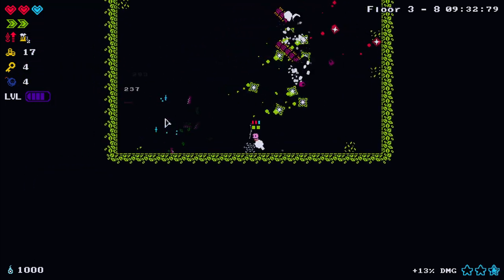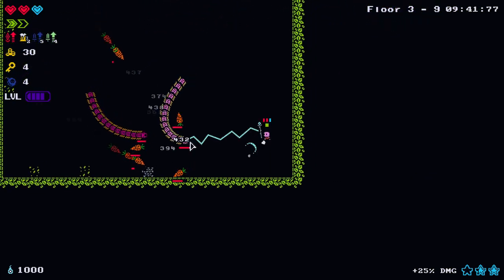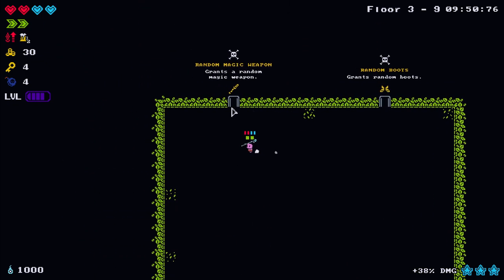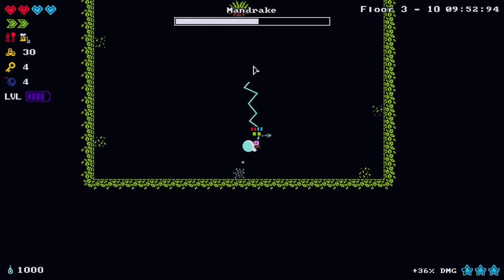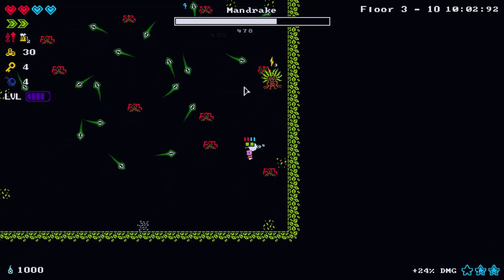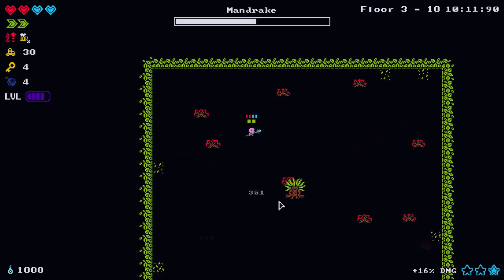This power is starting to wane off a little bit - I'm ready for a weapon change. Let's get another soul heart - one of those temporary blue heart containers. What I really like about this game is that each floor has its own theme with different mobs. We're not really doing a whole lot of damage to this boss.